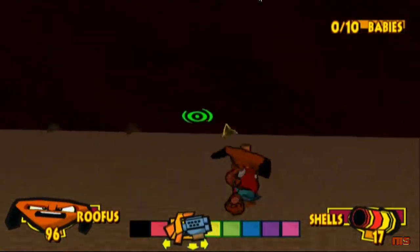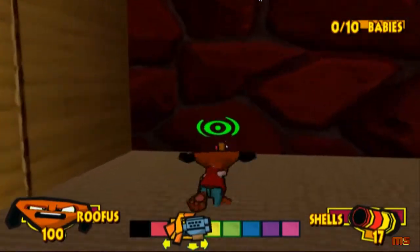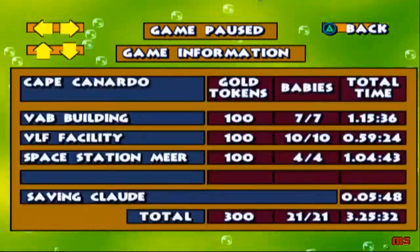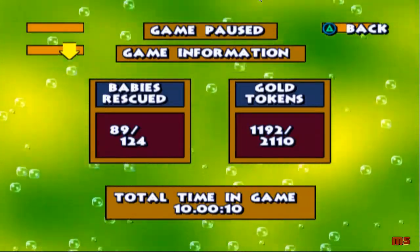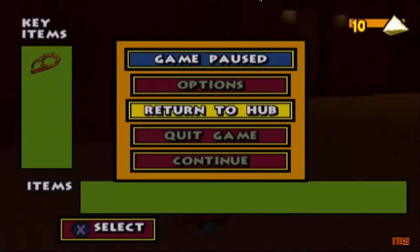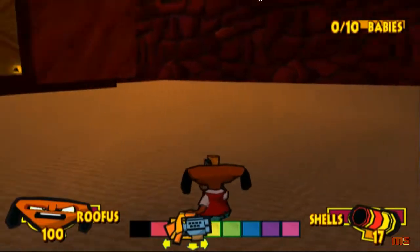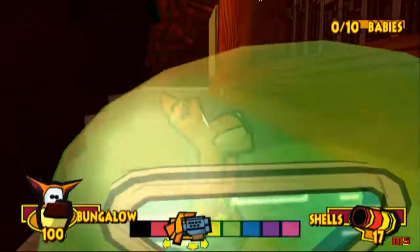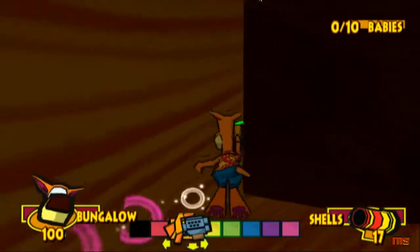Also in Furfighter Village, I mentioned there was no counter like there is here when collecting these — it just counted up to 10. There's no counter for the tokens in Furfighter Village. If I go to the game info, there are 2,110 gold tokens in the entire game and 124 babies in the entire game. Once you know you've got all the tokens in all the levels, that will only leave hub worlds for you to get tokens, and they're never hidden anywhere crazy. They're usually just out in the open, so hopefully we should be able to get all of them in this playthrough.